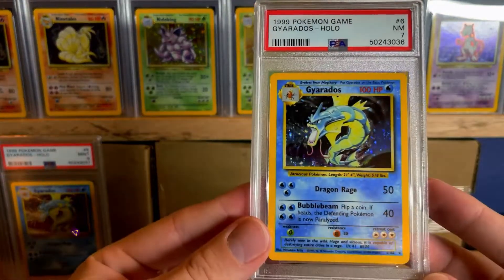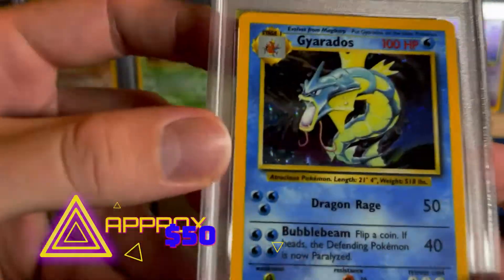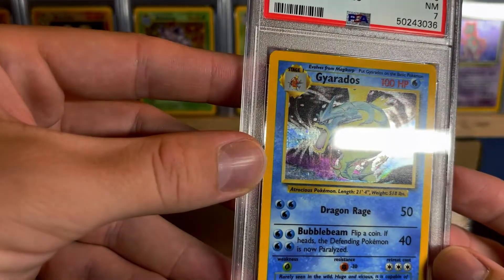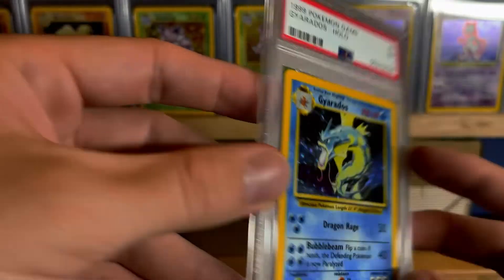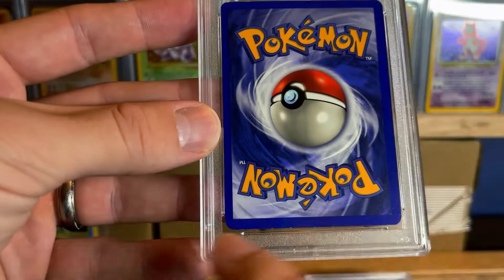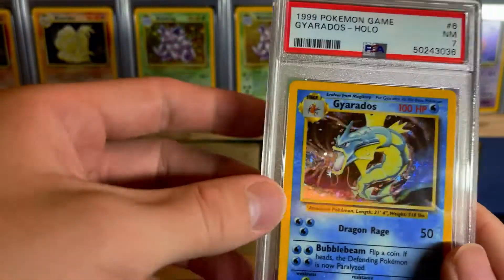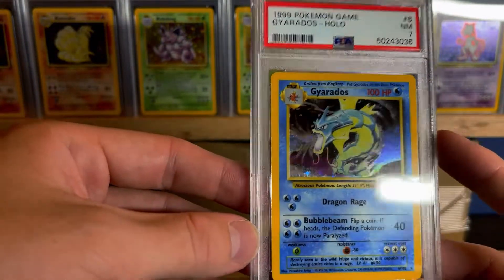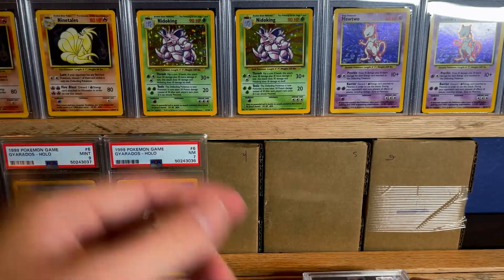Next up is a PSA 7. The centering on this one looks a lot better — base set Gyarados. But these scratches probably look a lot worse, though I'm not really seeing them. Some scratches, not terrible. Not too many white spots. I would have said this one would be an 8 and the other one would be an 8 just because of the centering, but I guess they split the difference and gave it a 9 and a 7. Still averages out to an 8.